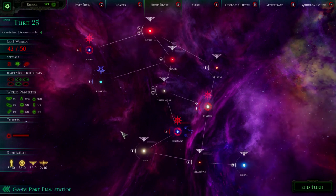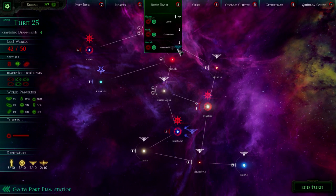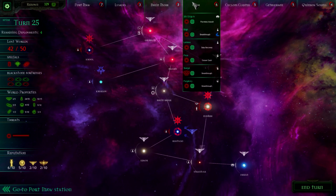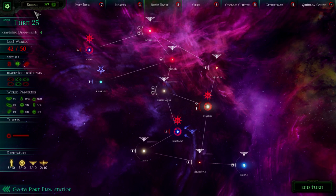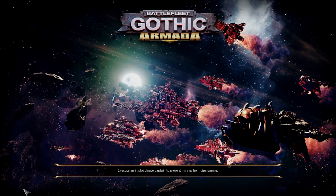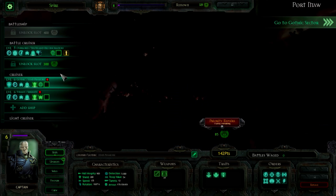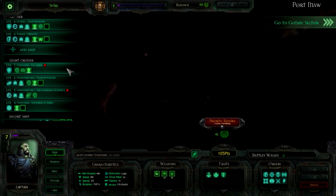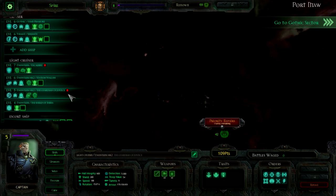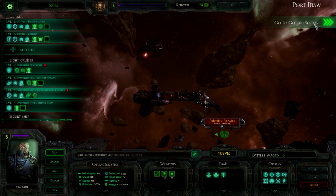I guess it's under Eldar protection. So what do we got? We have an Assassination mission to help out the Imperial Navy, and that's it. We got four deployments. Let's go check our fleet status, because a lot of our stuff was damaged in the last mission. Yep, particularly you guys. I will repair right now. I can use the other two for now. That's fine. Everything's cool.